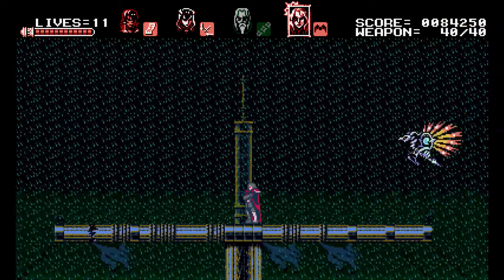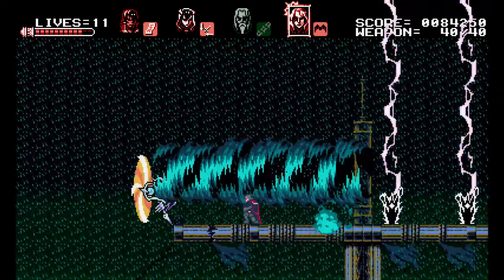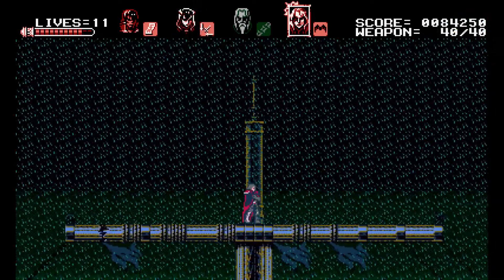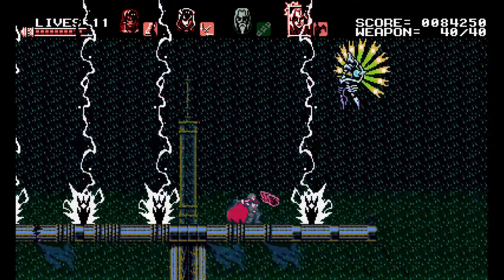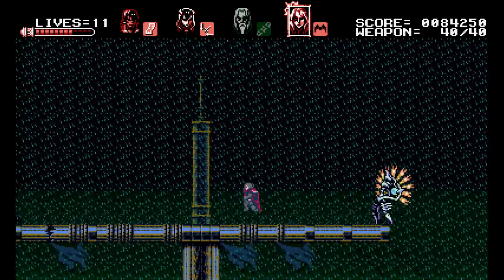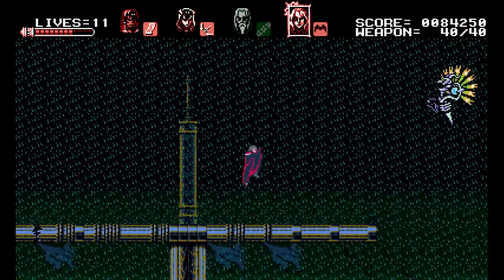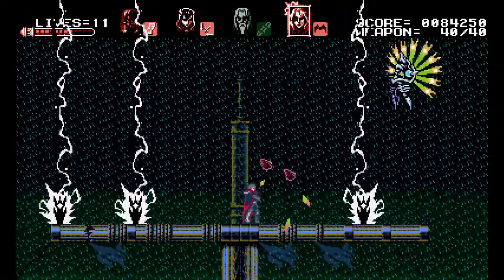This boss follows a predictable pattern: two or three swoops, then releases fetters that generate electricity. On the left side it uses a storm attack, which is nasty because it drags you off the stage. From the right it does a Valhalla kick covering almost the entire ship's left side — get over it to avoid that attack, there's no other way.